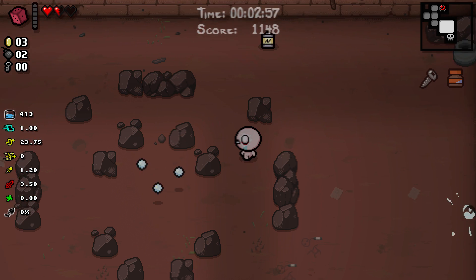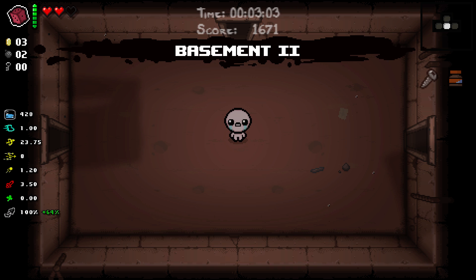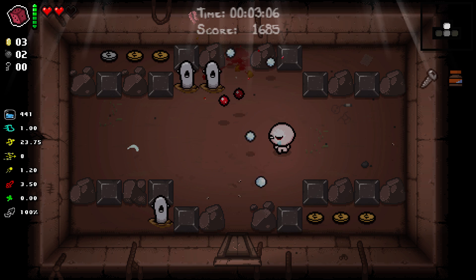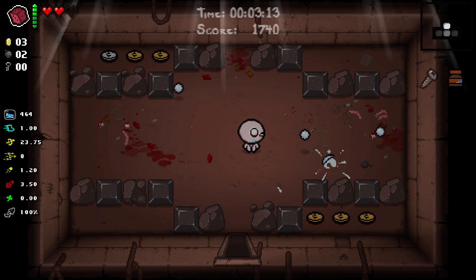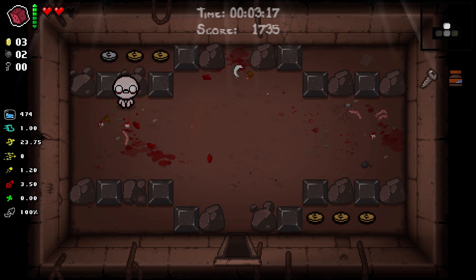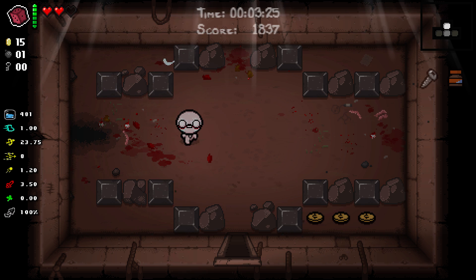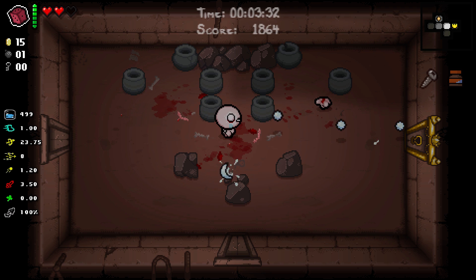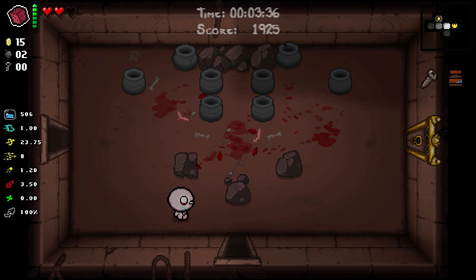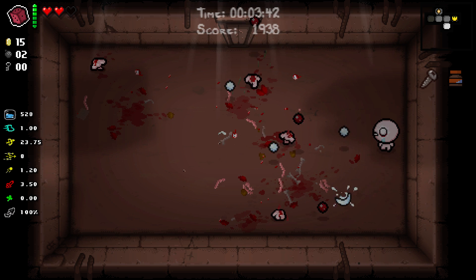Grab our battery wherever it was. We don't have any keys, so we can't really open that chest that was in the Tinted Rock in that far away room. I gotta remember, I do not have Goat's Head, so I gotta be very cautious of red heart damage here. We got shot speed up. Our bullets travel faster, which gives us significantly increased range. That is definitely worthwhile.